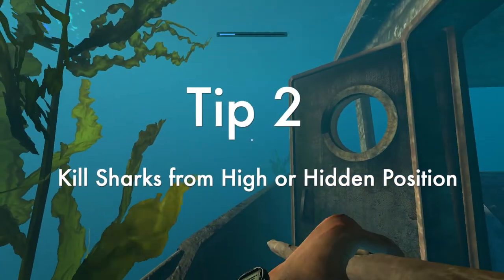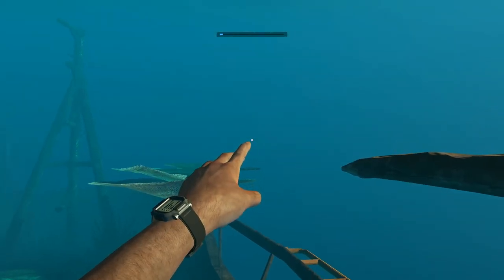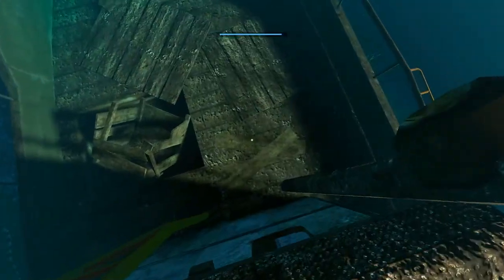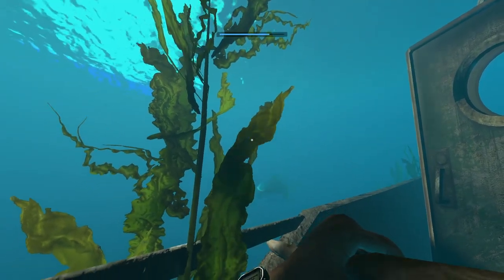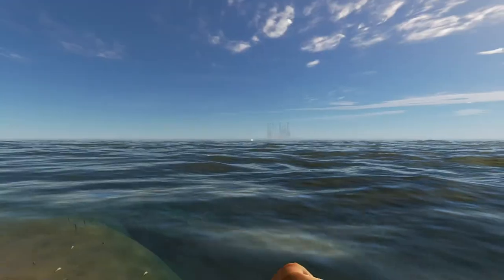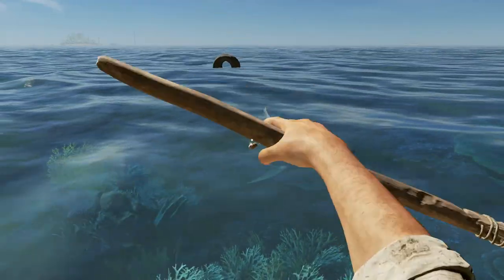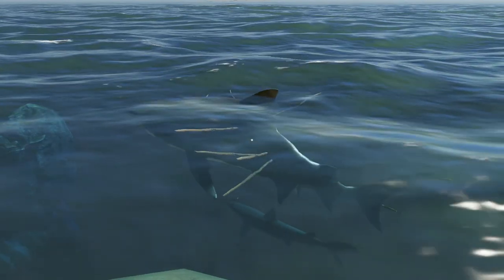Tip 2: make sure you kill sharks from a high or hidden position. It's always better to get a bit of height on these creatures, or if you're in a boat looking at a shipwreck, you can find somewhere under the cabin or down the side to fire your spears at the shark. You can hide around a piece of seaweed, then do a runner to the shore where you're in a higher position and can shoot down onto the shark.